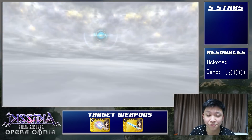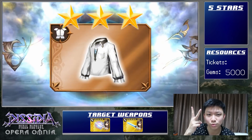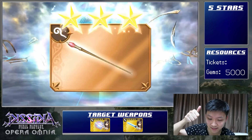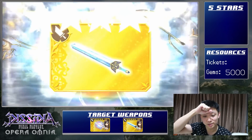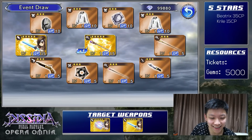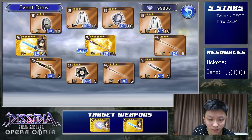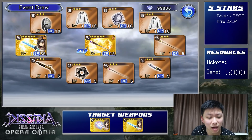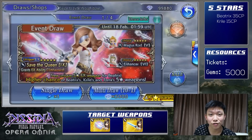Our first pull is always going to be worth around 5,000 gems, so I count that. Okay, two 5-stars, no silvers. Beatrix's 35CP — yes! We got it. Our targets are the 35CP and EX weapon. Ice Brand — and I think this is Krill's 15. I don't have anything of Krill's so I won't sell it yet. I'll keep her, maybe she'll get a rework in the future, but she's just not that good currently. Alright, that's our first pull and we got the 35CP.